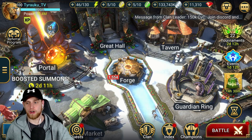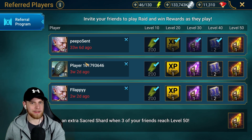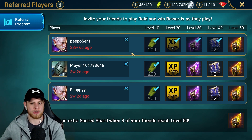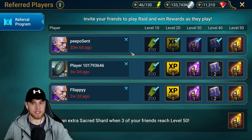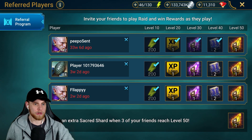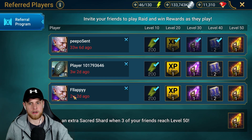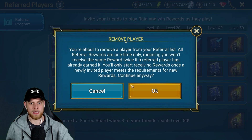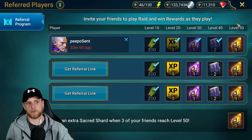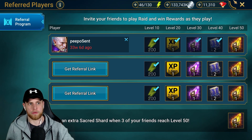Next is the referral program — this is a little bit tricky to do. There technically is a way you can do it yourself using BlueStacks, and I'll leave a link to that video. You can get some sacred shards, void shards, and epic tomes. If your friends join and play all the way through, you can get a total of four different sacred shards from the referral program.